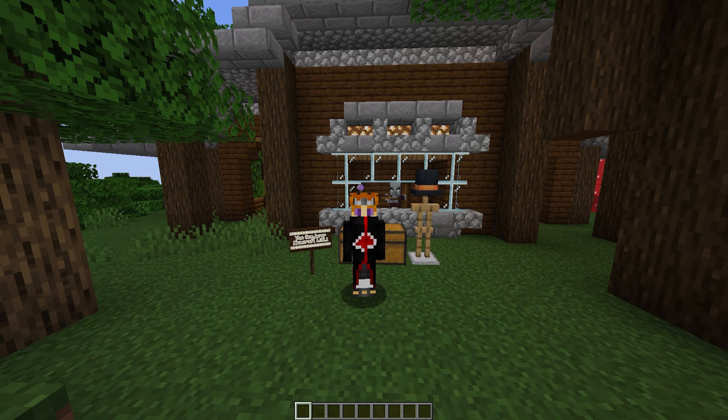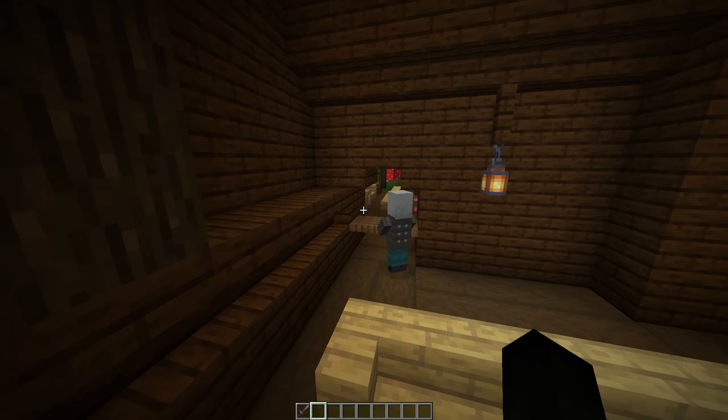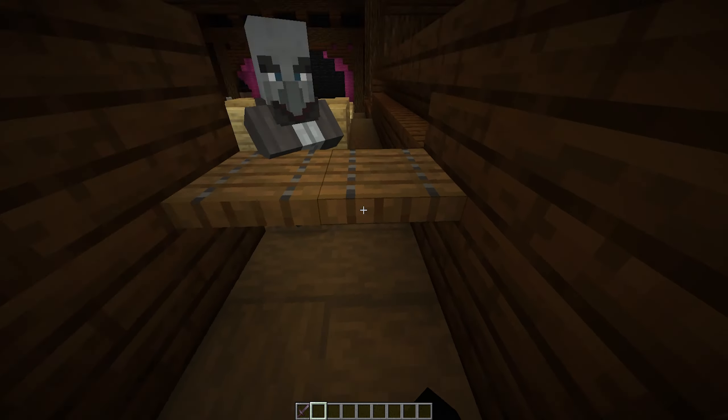If you go backstage, you'll notice some armor stands and chests you can loot, plus a villager trapped in a cage — great if you want your own private villager. There's actually a lectern at the front desk, so you can bring it back and probably transform that villager into a librarian mending villager, before the next Minecraft update makes that harder to do. Either way, this is still a very fun place to run through.